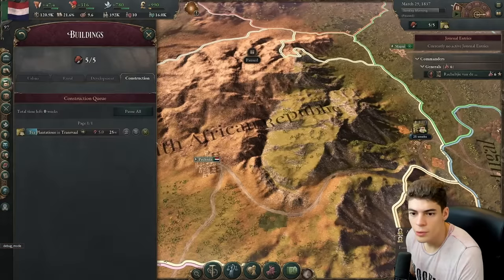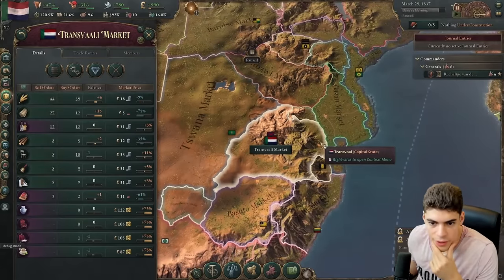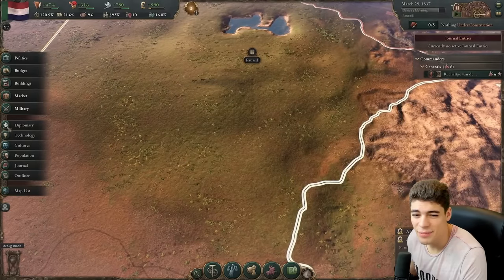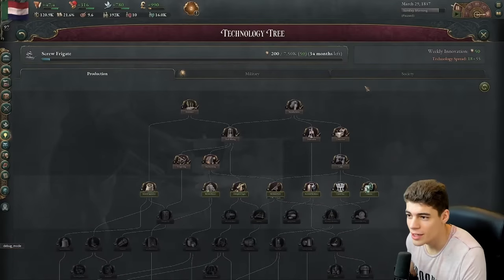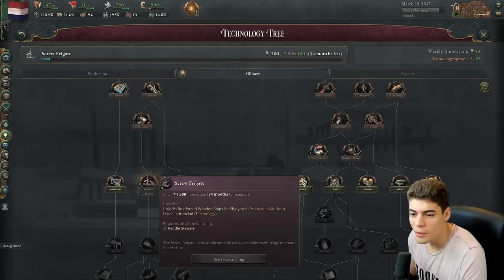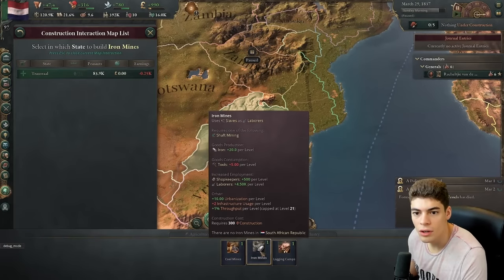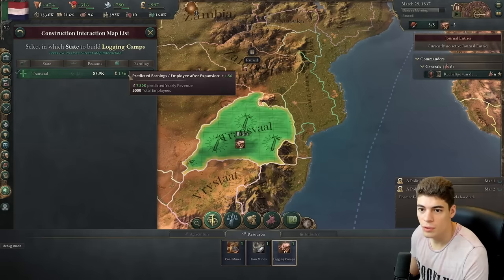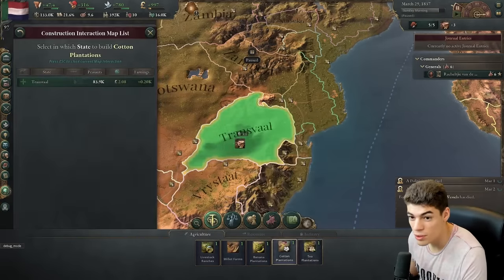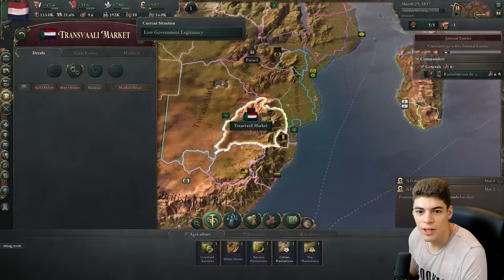Let's figure out what we have. The Trans-Vaal market — we have very little of anything, and very little demand for anything. What's our tech like? Please tell me we took their tech with us. We did. Why are we researching a screw frigate? We don't have a port. We have iron, coal, and wood. Build on wood first — that'll be good for some steel. Agricultural-wise we have cotton. We may have to go cash crops. This is going to be tricky. The new legitimacy mechanic — the game got an update. We can't enact laws.